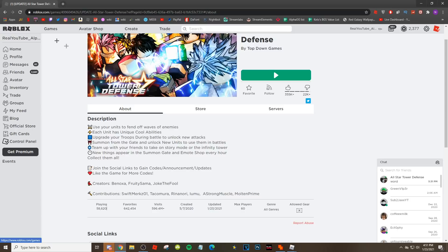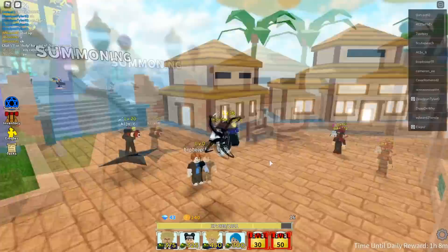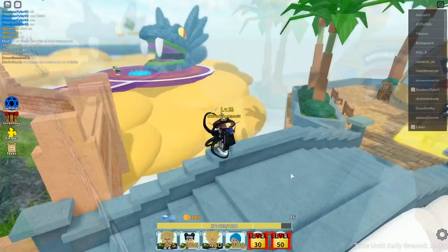This game has been number one on the popular page for like a few days now. The other day I decided to try it out - I ended up buying VIP. In this game you can go to the free gem coins thing, and if you have VIP you can sit in it overnight and it'll give you like 10 gems and 15 coins every 10 minutes. So when you AFK all night you wake up to like 700 or 800 gems and about a thousand coins.